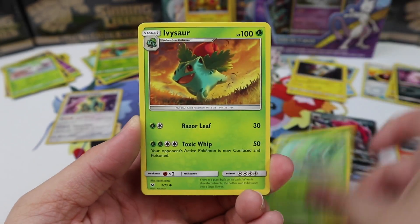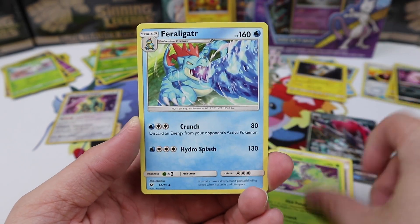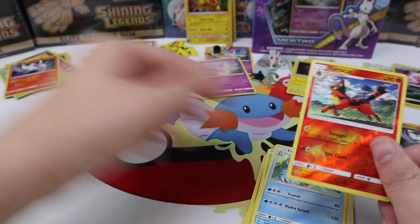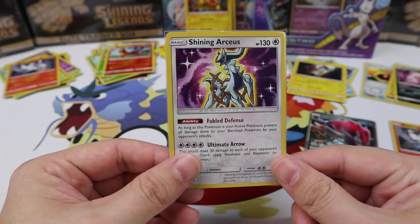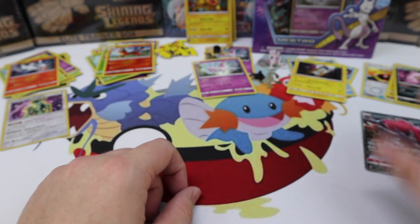Plusle, Bulbasaur, Ivysaur, Stunfisk, Totodile, Sophocles, Carnivine, Furret, Torracat Reverse, Reshiram, Torracat. We had one pull from the Pikachu pin boxes — it was the Shining Arceus.